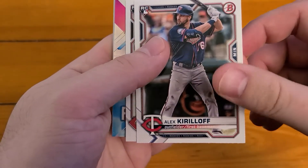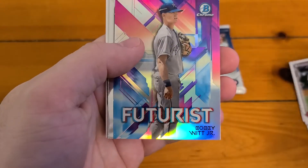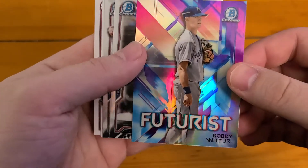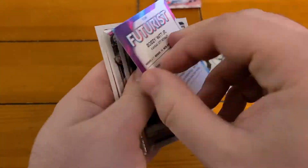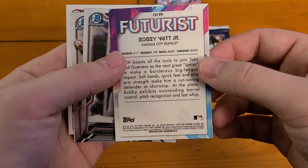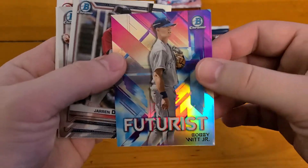So we got a couple of vets first: Sanchez, Kirilov Rookie, Jose Garcia. And nice — that's cool. So Futurist, Bobby Witt Jr. It's one of the insert sets they added this year.